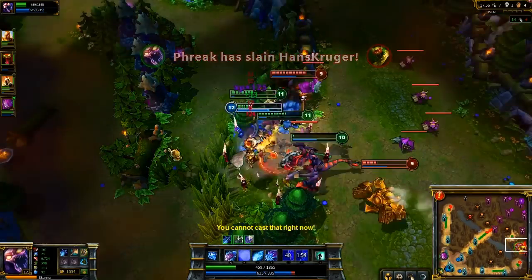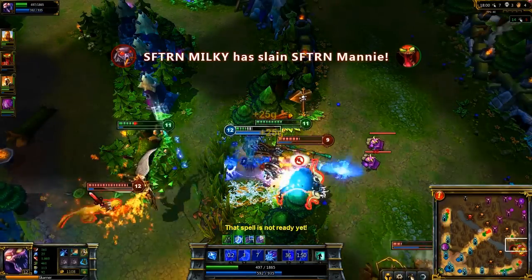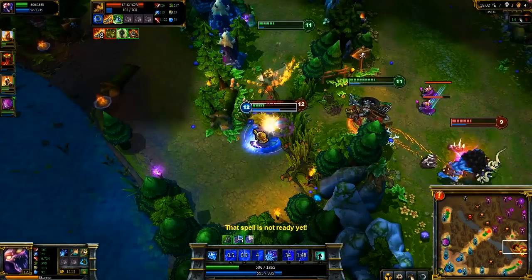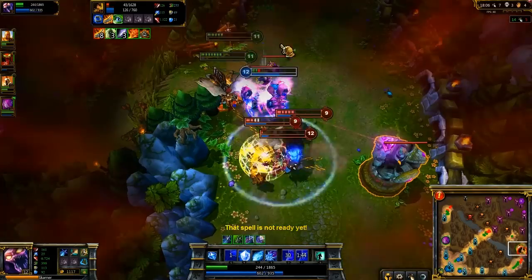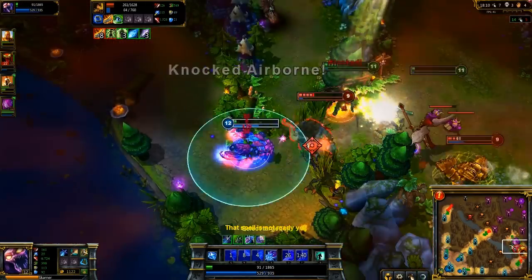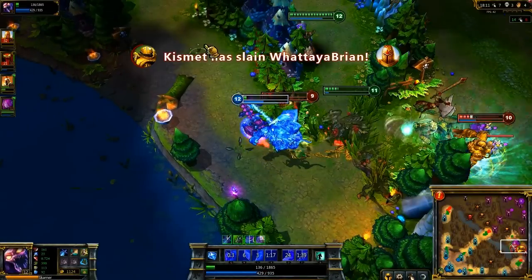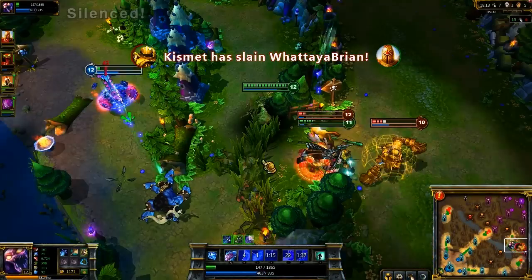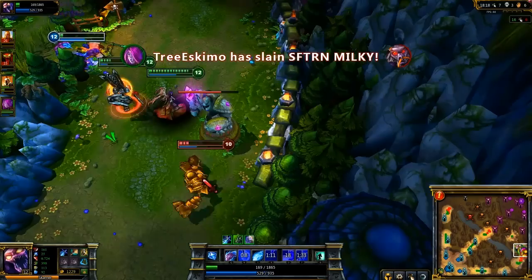Alistair makes his way in and Cho'Gath dies. I look for the most threatening target, which is Needle when she enters the battle. Blitzcrank lands an amazing hook, but I just barely survive the turret with Crystal Exoskeleton. I'm exceptionally afraid of Alistair, so I tag him with Impale just for the suppression. Seeing Morgana above me, I know she will lead her Dark Binding as though I ran and Alistair chased me, so I keep running along my escape path and she lands it, picking up the kill. With no team left, Blitzcrank is an easy kill underneath his turret, and we pick up an Ace.